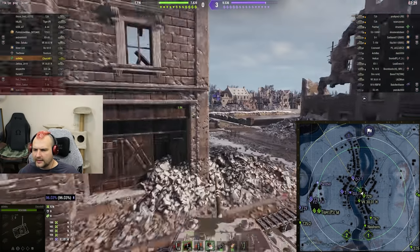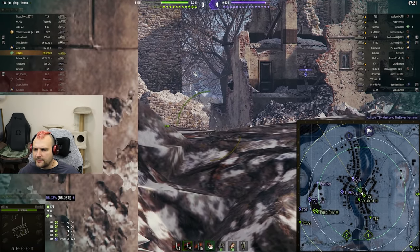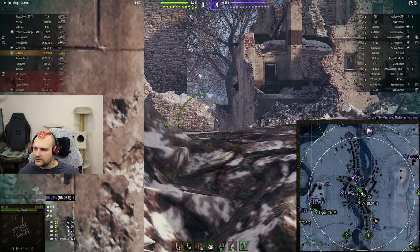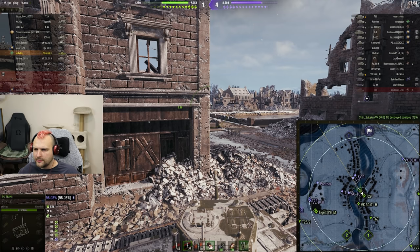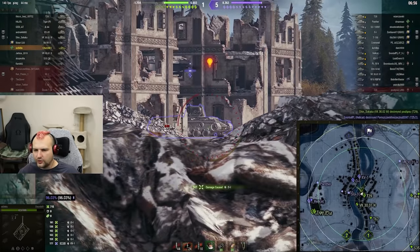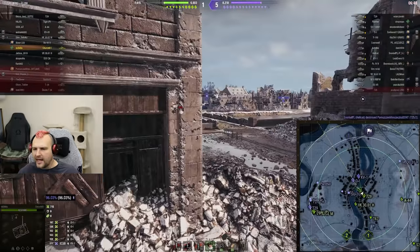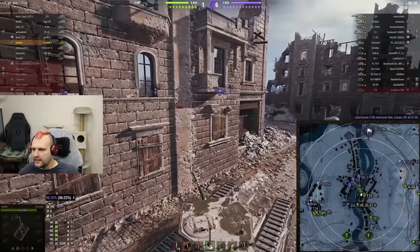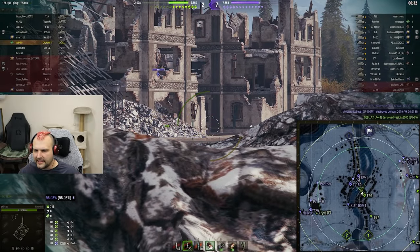Majority of people will treat this vehicle as a stop between them and the Super Conqueror. Gold penetration, you are shredding opponents like there is no tomorrow - 200 penetration is pretty solid. For now we need to be patient and wait until they mess up. If this Covenanter makes up his mind and decides to peek, we are going to smack him. Even though we are on paper attacking the enemy base, you cannot really attack when you are losing by four guns and 1600 hit points.